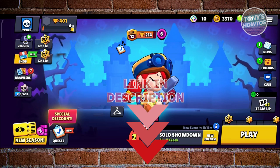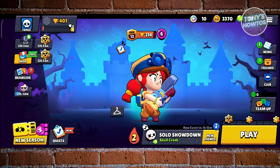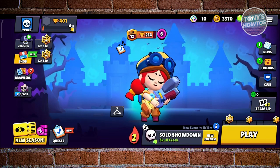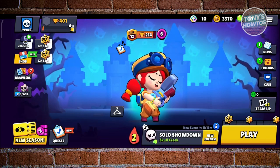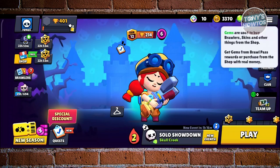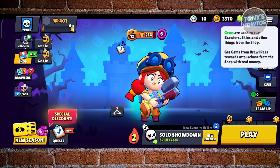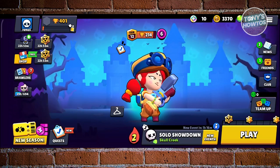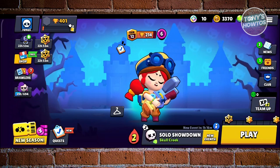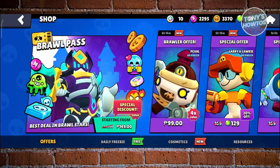You might be wondering how do you send gems to your friends, so let's discuss if it's actually possible. If you go to the official game and click on the gems icon at the very top, gems are used for brawlers, skins, and other things — a great way to spend your money on cosmetics or certain heroes.